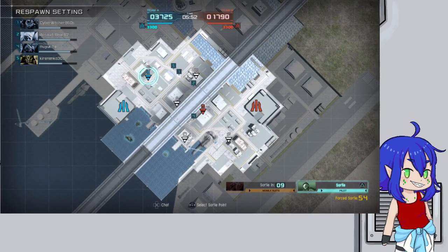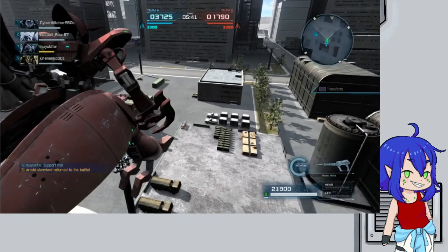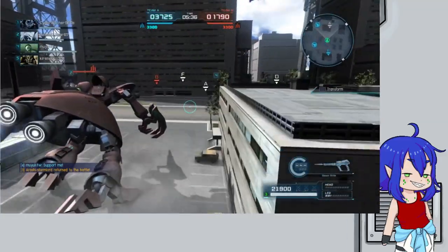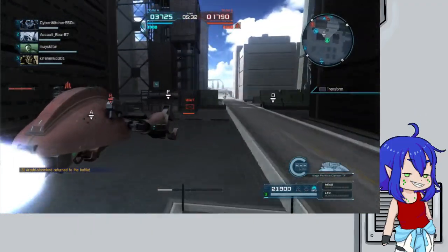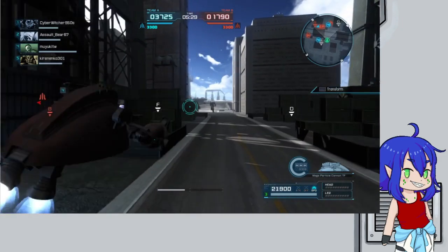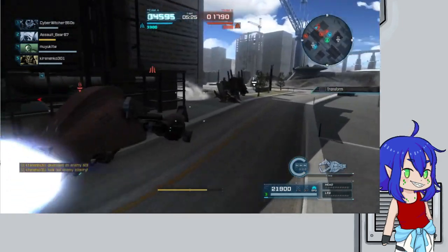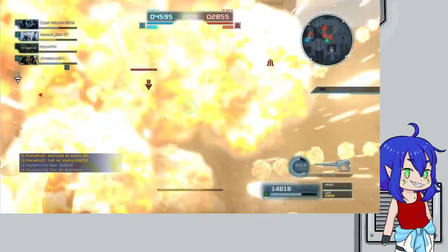I'm trying to remember if it has a dodge roll. I think it does, because it's got a biosensor skill that activates below a certain HP level, and I believe when that happens it gets a dodge roll — I'd have to check the skill setup again. Part of what makes it tricky to use, on top of being easy to hit with not great stun defense, is that in robot form all the weapons are on the left hand, which makes the sight line up really weird.